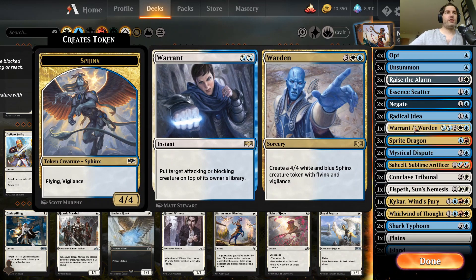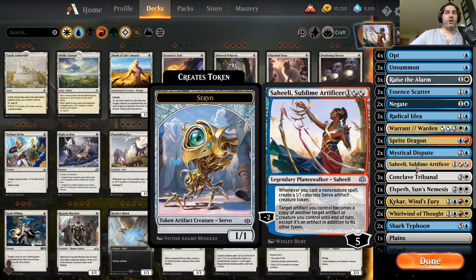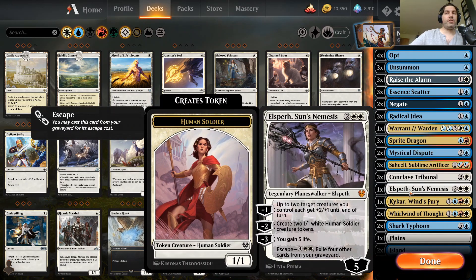We've got one Warrant/Warden I'm trying out. It's good for the tempo advantage of putting a creature on top, and I'm hoping to use the Warden side to make a sphinx with flying. Attacking also would make a five-mana shark if we get that far. Conclave Tribunal works because hopefully we've got Shahili or some Raise the Alarms getting enough creatures out to convoke it. Elspeth comes down as a non-creature but gives us an opportunity to get creatures, and since we're cycling through cards we should be able to escape her.